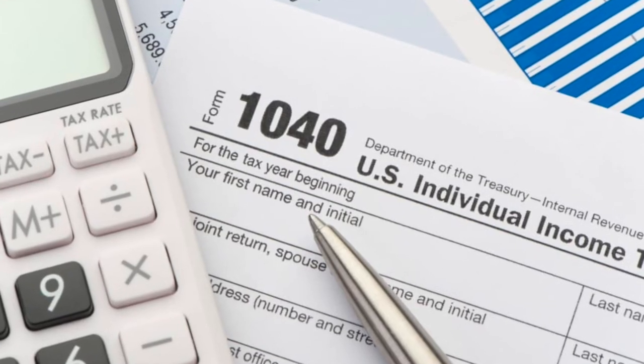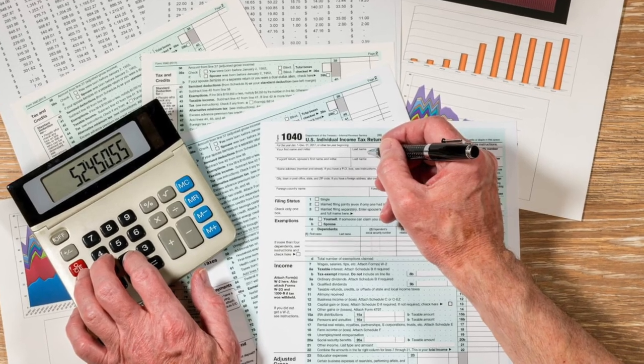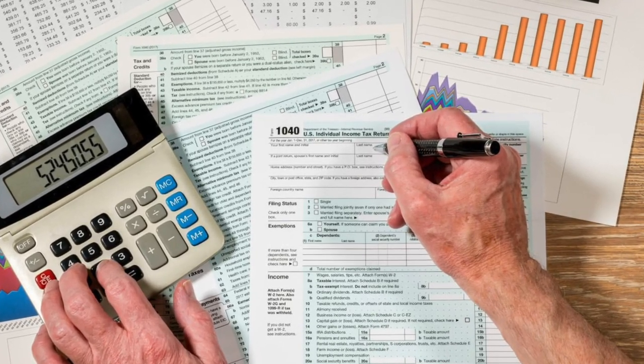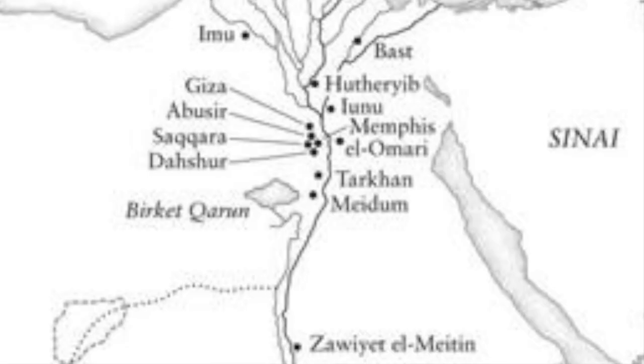Isn't it crazy that taxes go this far back? I guess it's true — the only constants in life are death and taxes. Irihor and Ka seem to have exercised control over most of Upper Egypt, besides Nekhen's domain, as well as the eastern delta, but they still likely had to compete against ephemeral kings in Lower Egypt, like the so-called Horus Crocodile, attested from a Serekh found at the site of Tarkhan.